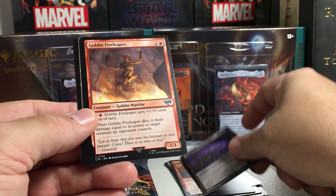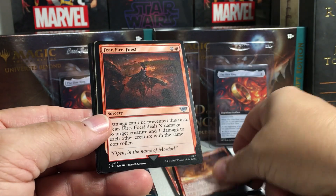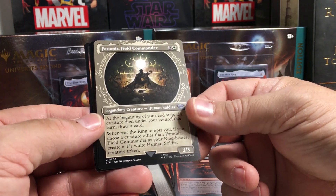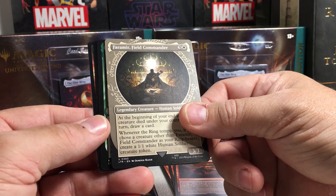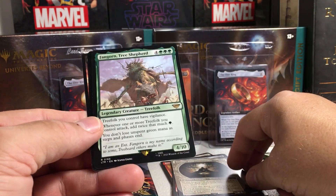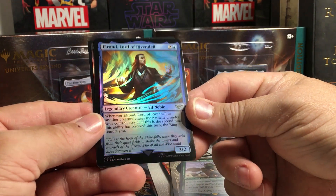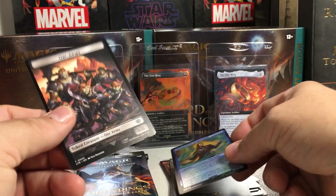Oh, that's probably a Showcase. Goblin Fire Leaper. Fear Fire Foes. And there's a cool Faramir — Faramir Field Commander. I think that's a rare. Fangorn Tree Shepherd. Elrond, Lord of Rivendell — foil. And Orc Army.